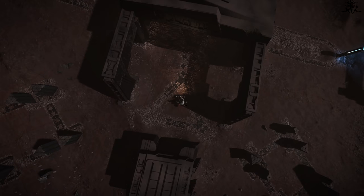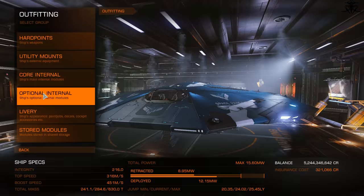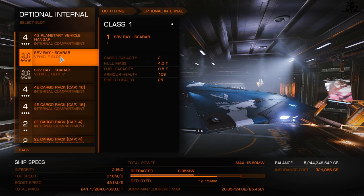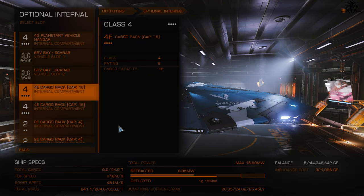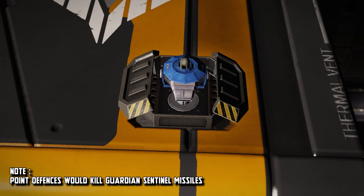You'll need to head out to Guardian sites. First, equip your ship of choice with at least a few SRV bays, a detailed surface scanner, a fuel scoop, and a good jump range. As a bonus, you can equip some point defenses on top of your ship if you care.